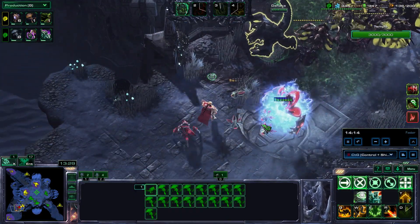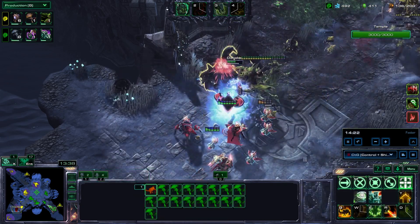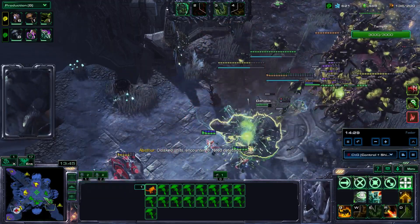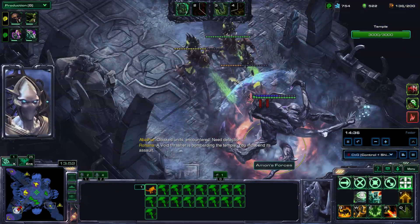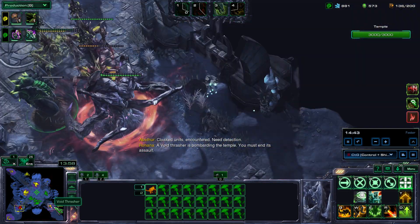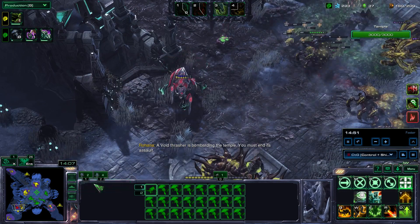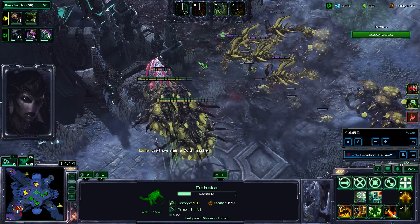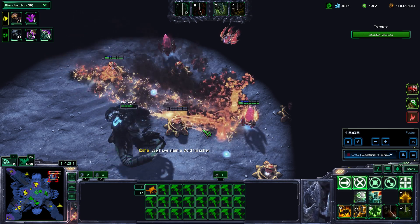Nice use of Devour — the speedy High Templar are a good target for it. I indeed devour the High Templar. My ally is using his Brutalisks to distract the Void Thrasher so it doesn't damage the temple — still at 3000 health. I love temple 3000 health. We finish this wave and I deep tunnel over to start bringing down buildings.